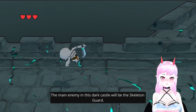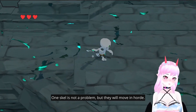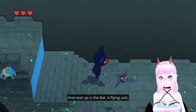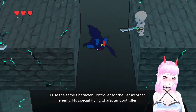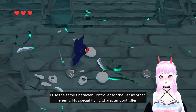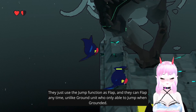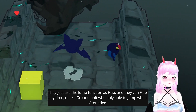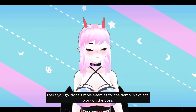The main enemy of this dark castle will be the skeleton guard. One skeleton is not a problem but they will move in hard. Next up is the path of flying units. I use the same character controller for the flying units as other enemies — no special flying character controller. They just use the jump function as a flap and they can flap anytime, unlike grounded units who can only jump when they are grounded.